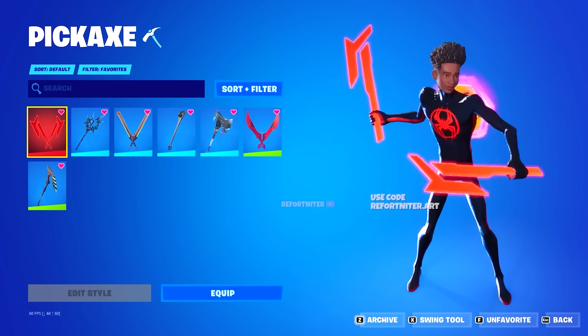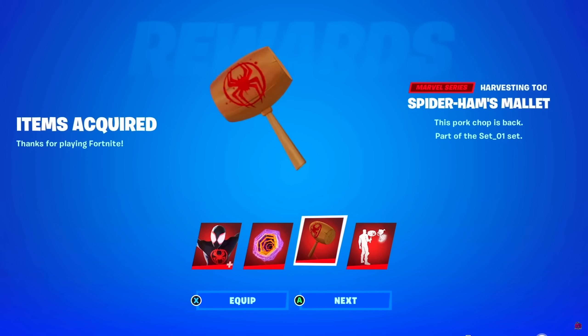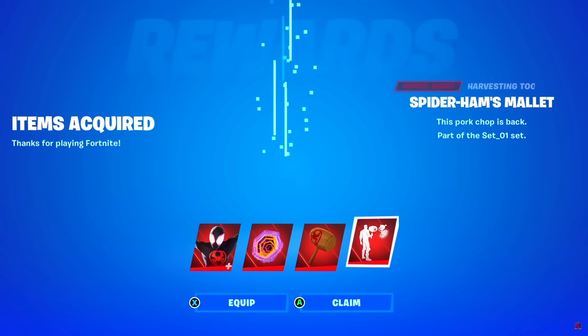We've got the Spider-Ham's Mallet Pickaxe, which is super dope. I'm definitely going to be using this one for myself. This is one that was actually used by Peter Porker in the Spider-Verse movie.